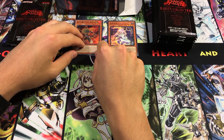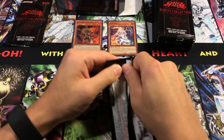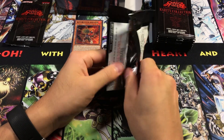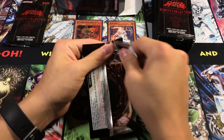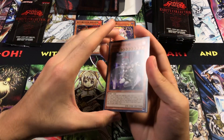Some of the other Ghost Girl hand traps are in here as well. I believe Ghost Bell is the only one not represented because it did not exist at the time of this set being created. It had been released in Extreme Force sometime along the way, and so we ended up not getting it.